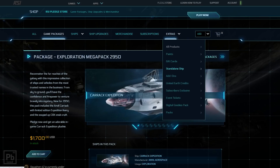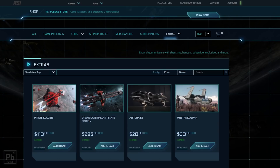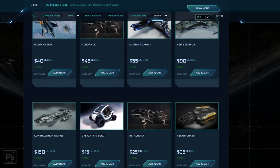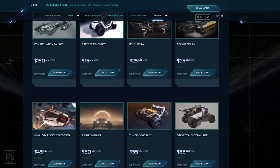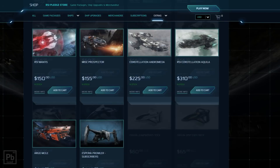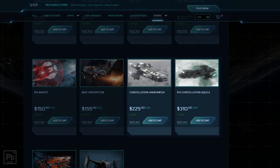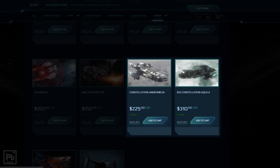If you just want to buy standalone ships, go to Extras and Standalone Ships — you'll notice there are a lot more ships here that you can always buy. This is one of the biggest things to understand when I talk about seeds. Here's our Constellation Aquila — this is almost always available. I say 'almost' because it is always available, but that could change.